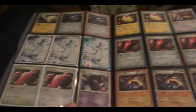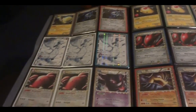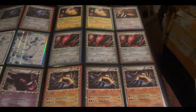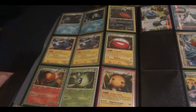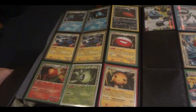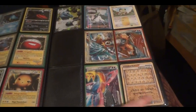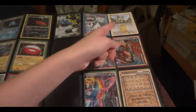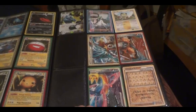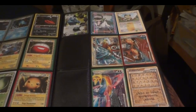Here are all of the playable ultra rares — primes, full arts, and more primes. The Typhlosion and the other card are promos. Then we have the lithograph from HeartGold SoulSilver, a few legend pieces, and this is the secret rare Meowth. I put it in this section rather than further in the back because it is a pretty wanted card right now.